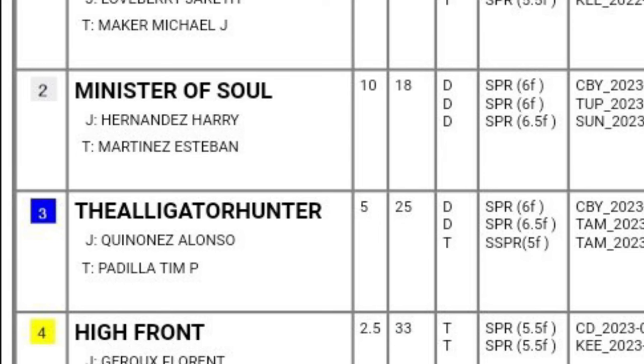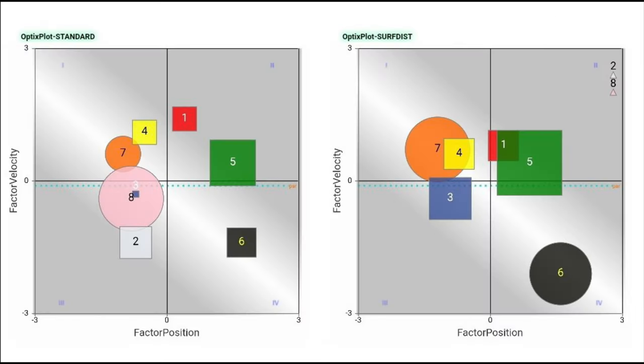Moving a little more towards the inside, No. 2, Minister of Soul, and No. 3, the Alligator Hunter, are another pair of horses likely to be on or near the lead, noting their position to the left of the y-axis, and squares with some finishing ability down in Quadrant 3.